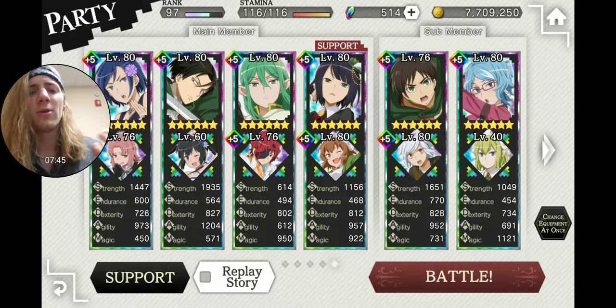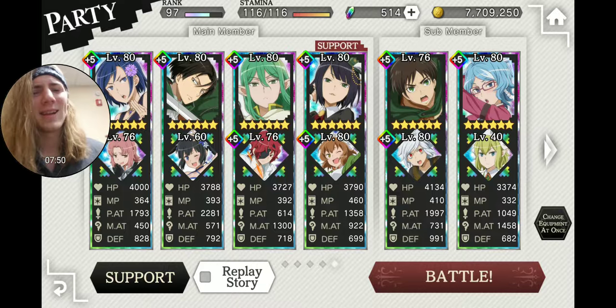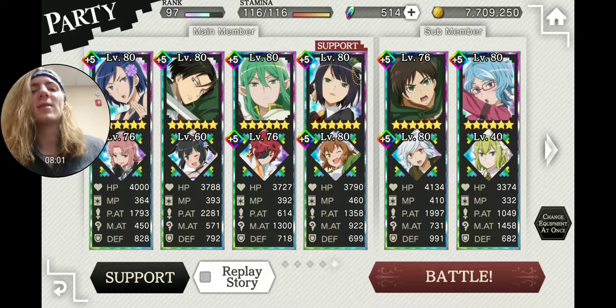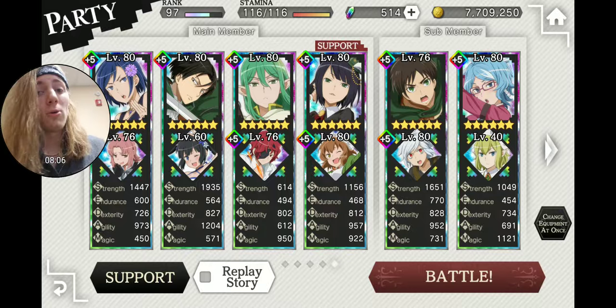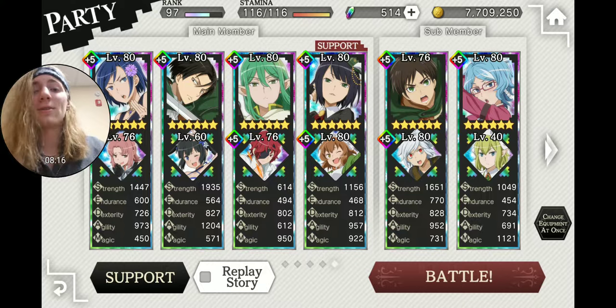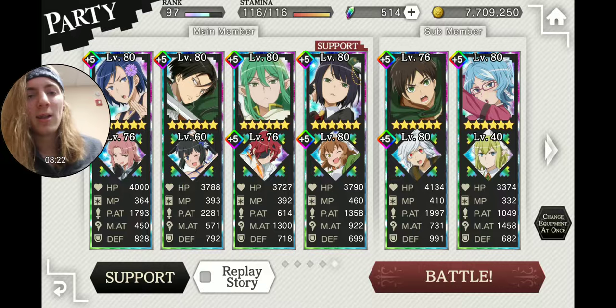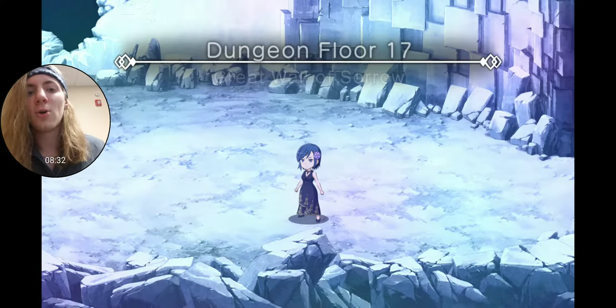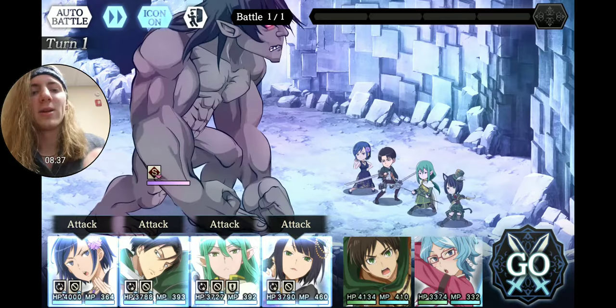If you have more max limit broken units, throw them in there — this is just to prove that you can do it with free-to-play, more or less. Something to take note of: these bosses do not have any weaknesses and they do not have any resistances. Everything is at zero — physical resist, magic resist, every elemental resist is at zero. So there is a lot of room to just run any team that you want. I think they did that so that anyone can level up, instead of people needing specific elements or specific types of damage.